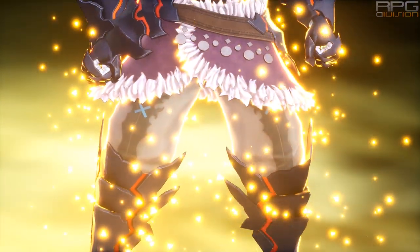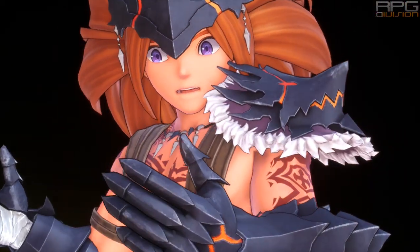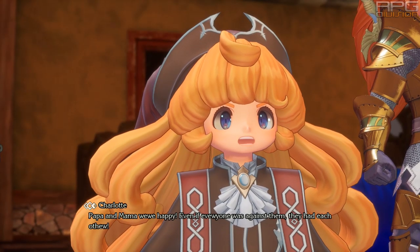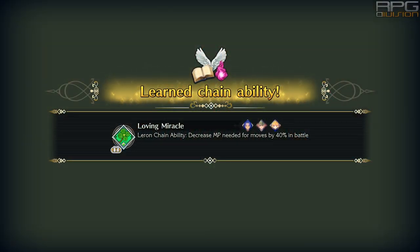The 4th class is unlocked after you finish the main story, then save the game and load that same save file. This will continue character progression through some side quests and a new dungeon that can't be missed. These side quests unlock the final class for each party member.